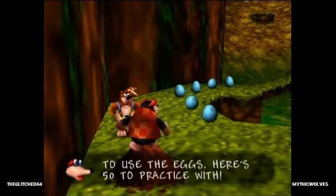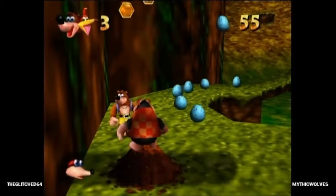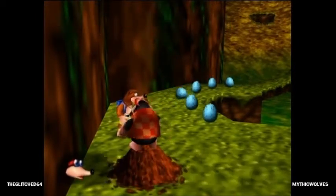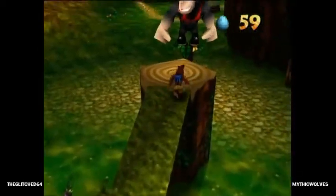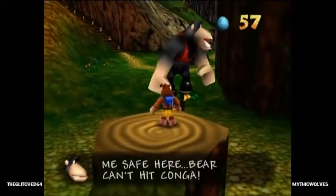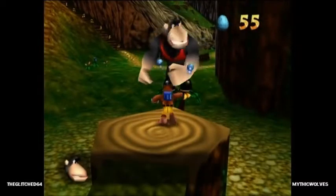We've learnt all the moves now — the Ground Pound, the Talon Trot, and how to shoot eggs. I'm going to stock up on a few because we might run low later on. Now this is the part that makes me reset the most — I'll get hit by an orange very stupidly.